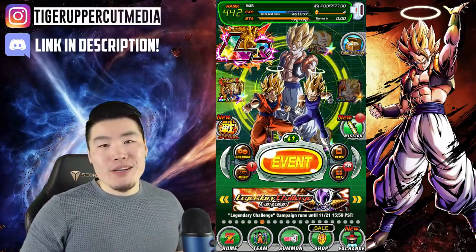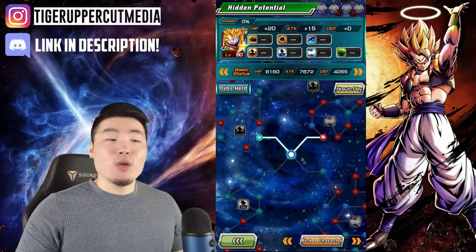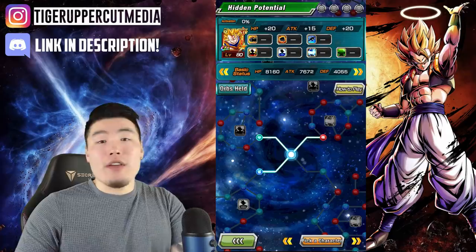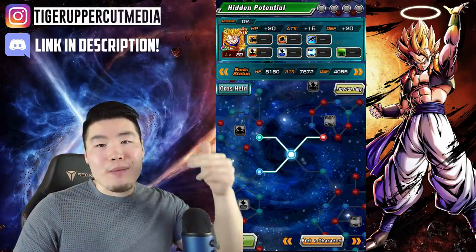The 6-star Dragon Ball will be available on November 17th, and the clue to collect this one is to unlock hidden potential. Based on past experience, one node should be enough, but if it ends up being something different I'll make sure to let you guys know in the pinned comment down below.